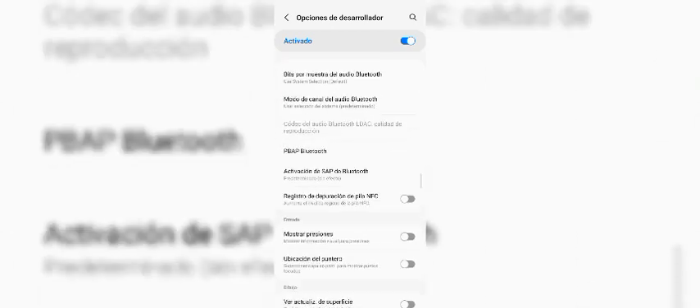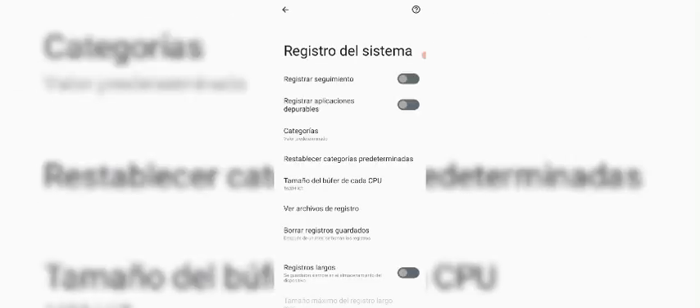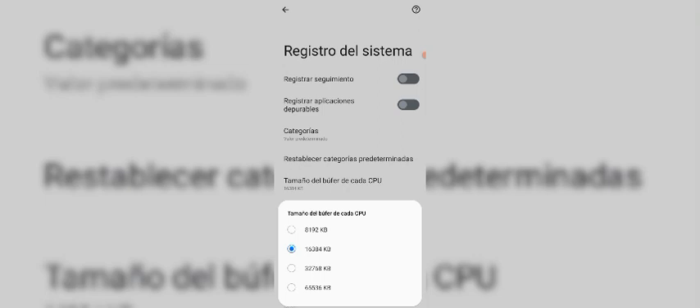Nos vamos a ir a buscar aquí una aplicación que se llama Registro del Sistema. Vamos a buscar Registro del Sistema. Ahí está el Registro del Sistema. Aquí en Registro del Sistema vamos a tener el Tamaño de Buffer en 16,000, lo vamos a tener en 16,000.